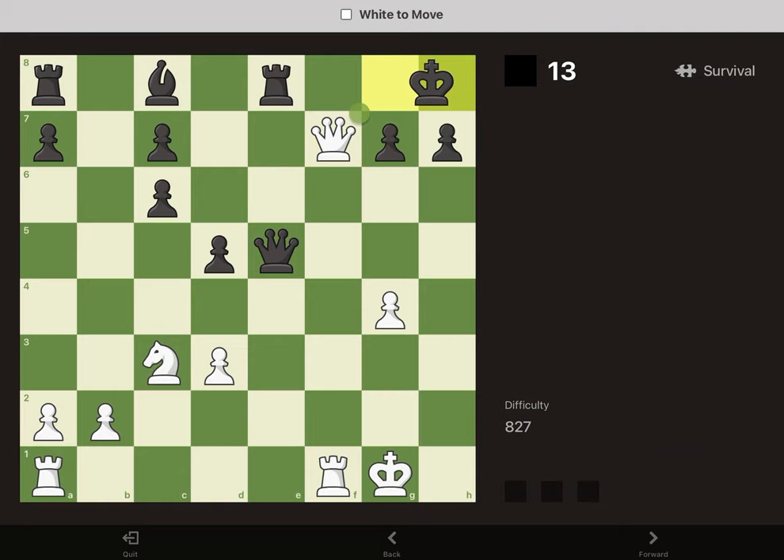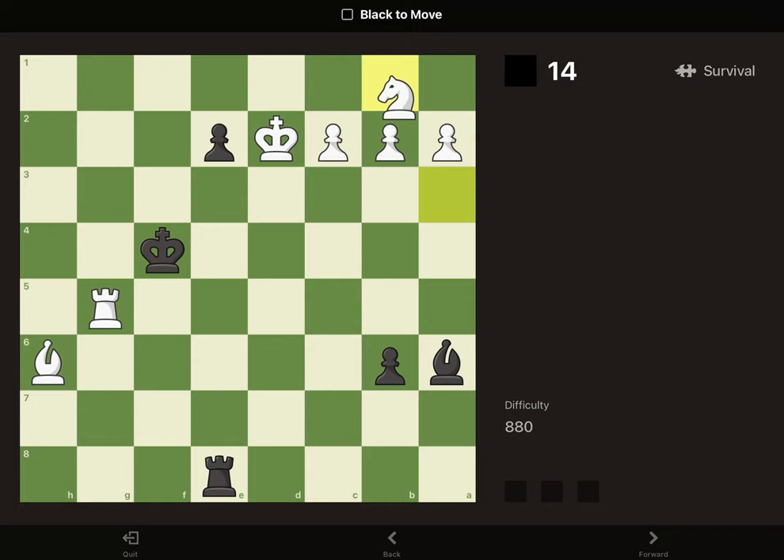Only the king defends the F7 square, so our queen can go there because it's protected by the rook. Then we sack our queen on the back rank — since there's only one rook that defends F8 — and then take it with our rook for checkmate.